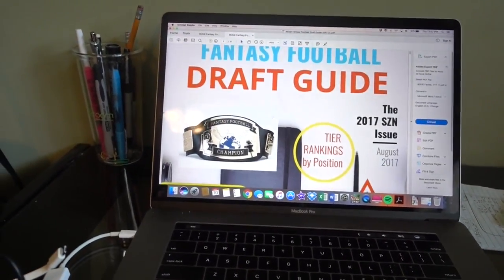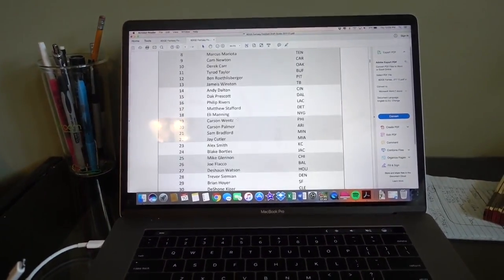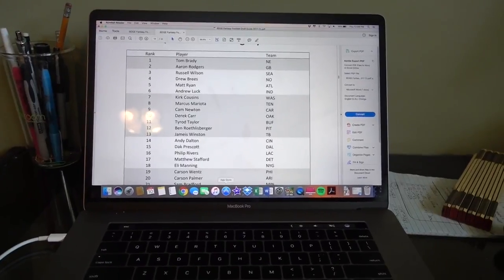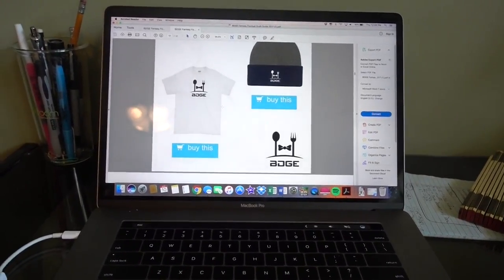And since it's a PDF, it's printable. You can select certain pages — if you want to print just my rankings for your draft, you can do that. When I was making the magazine, it was an HTML5 format — interactive, with buttons and links and imagery. However, when I wanted to offer it as a download, I would have had to upgrade to a $65 a month subscription, which is out of control, so I'm not doing that.